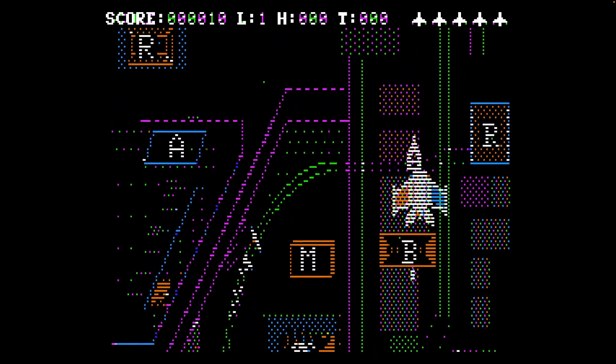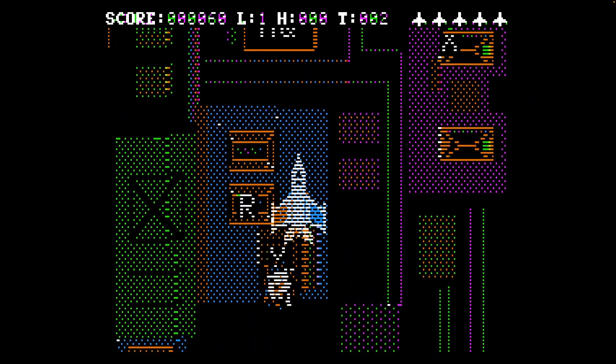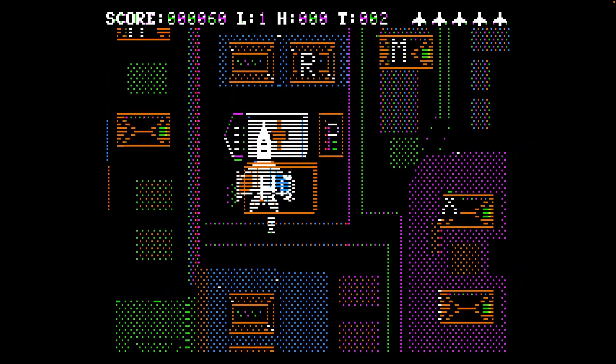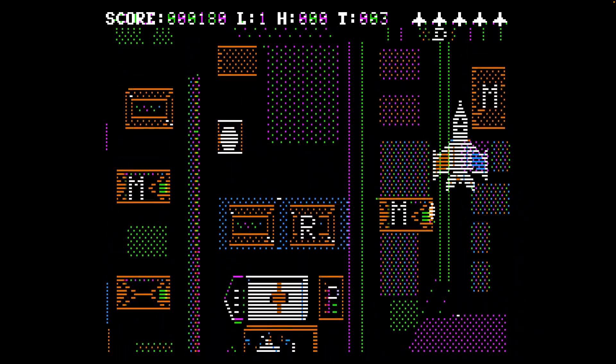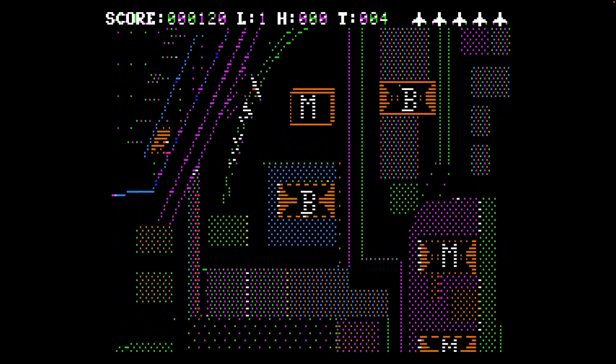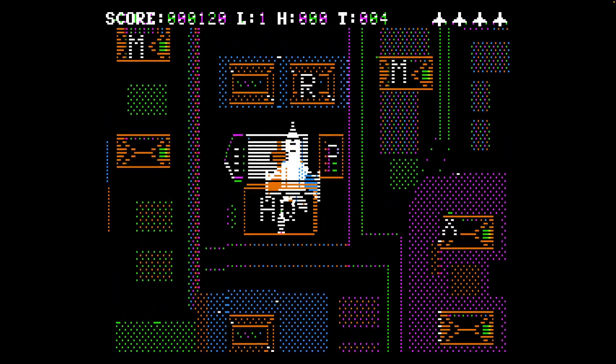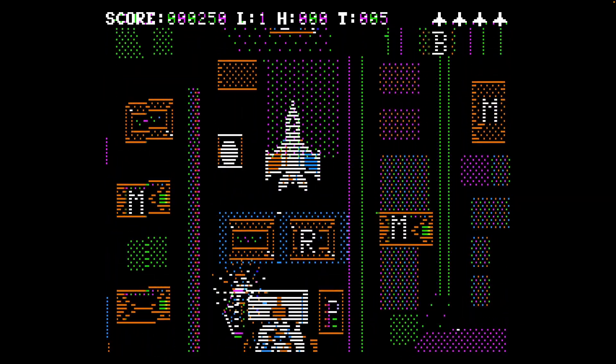Start bombing. Watch out for those airbursts when you're trying to bomb with the paddle button. You can kind of control left and right. This is one of those games where the paddle is always drifting right in MAME — not sure what the deal is.